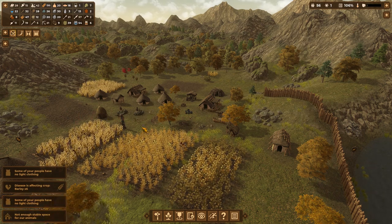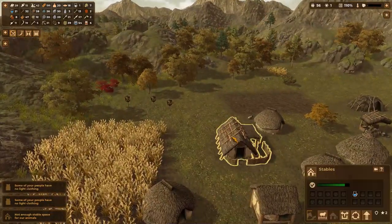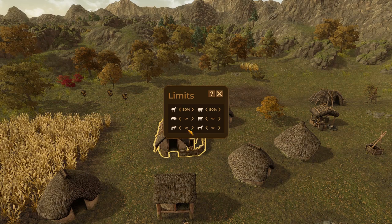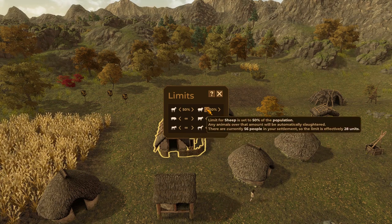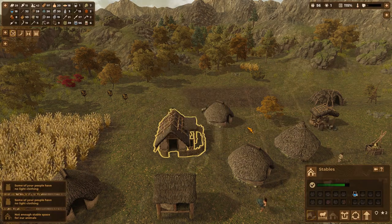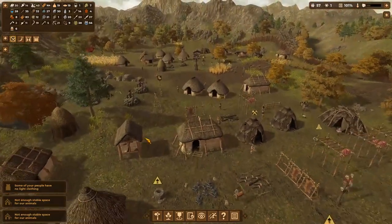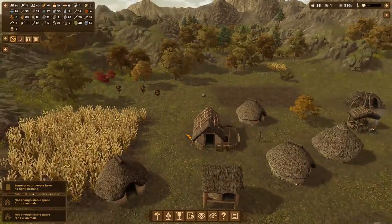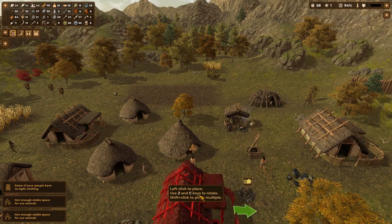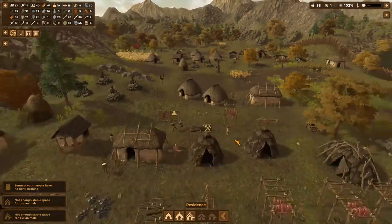Not enough stable space. I was kind of of the opinion we actually have too many animals. How about animal limits? We've got the goats and the sheep at 50 percent. What if we just shave that back down to 33 and see how that does? Someone's starting some slaughtering here — one of those sheep is down and getting butchered. Good. I'll put up another stable, but I don't want this whole town to be nothing but stables.